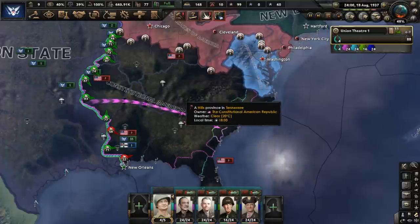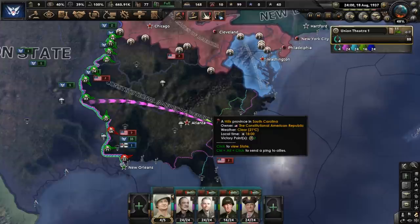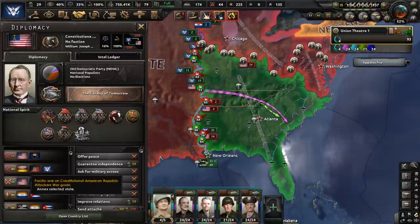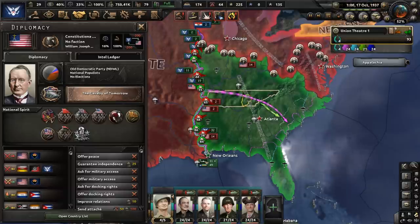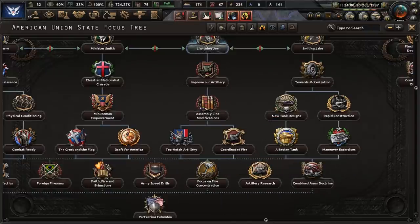With the majority of our ground forces now freed up, we're going to start using them on the Constitutional American Republic and make a drive for their capital, Atlanta. The CAR is fighting every other faction in the Second American Civil War, and hopefully that will force their military to overextend itself to deal with multiple threats. We're going to try to use this to our advantage as our offensive begins.